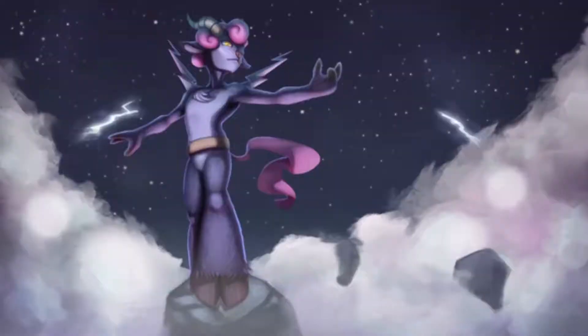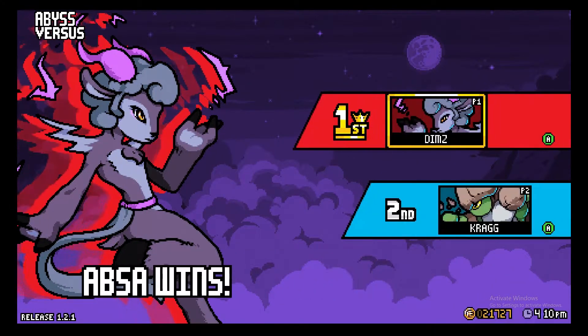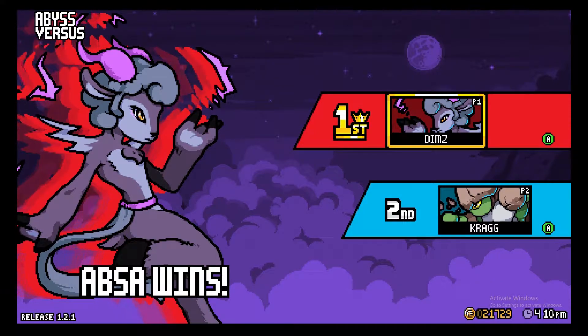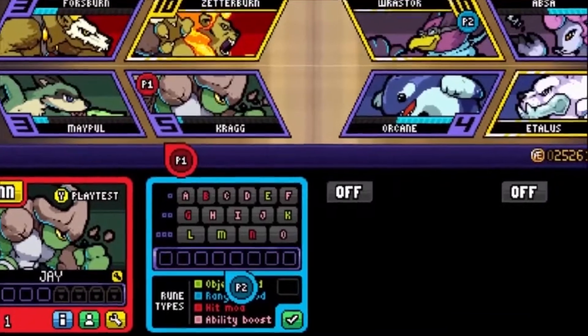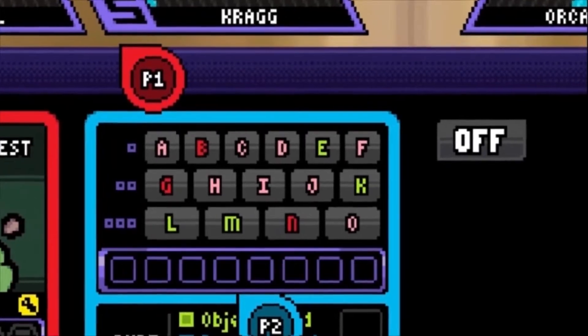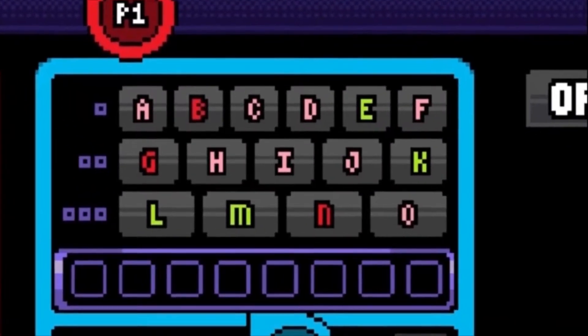The next character for the runes breakdown is Absa. Just a quick reminder: at max level, you have 8 spaces to fill with your runes. Mix and match to your heart's content, but remember there is no reason not to fill up every single space. Now with that, let's get on to the runes.